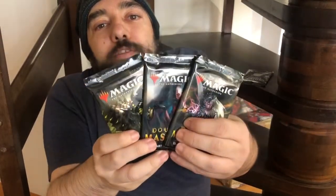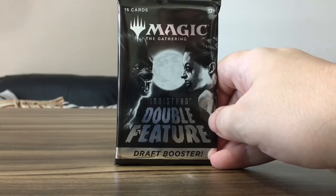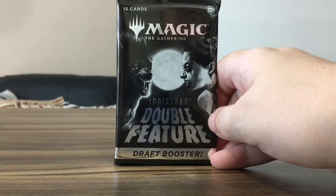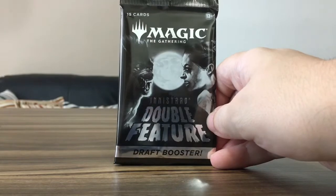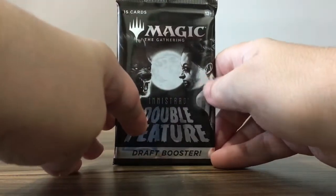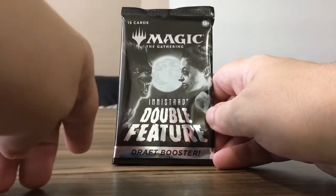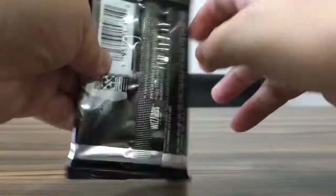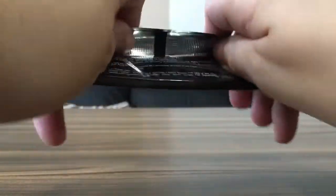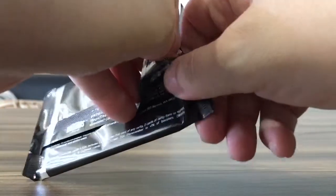So we're gonna be opening this pack and reviewing it. I also got three packs of Double Masters while Quadruple Masters doesn't arrive. There are people fighting a couple of blocks away — never mind that. Looking at the wrapper, it looks okay. Got this lady here and the werewolf looks cool. This looks like a horror movie poster.